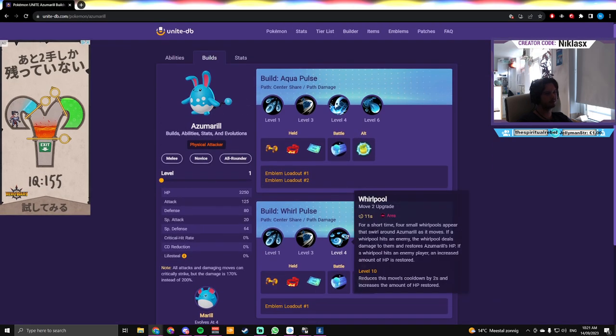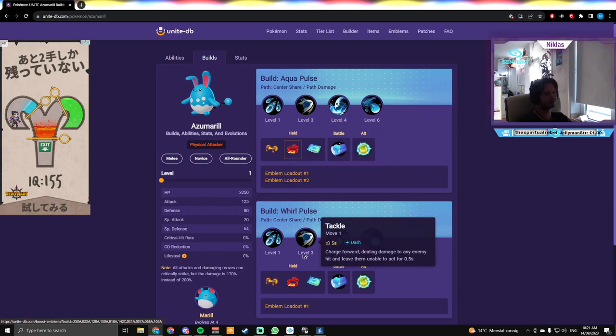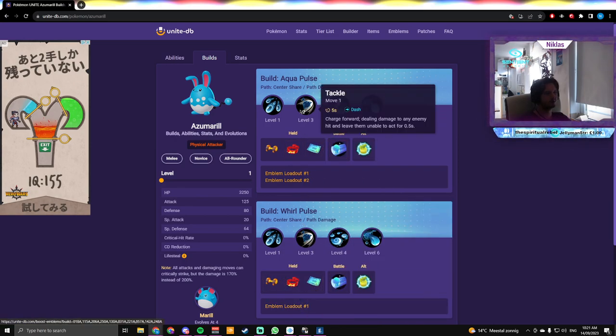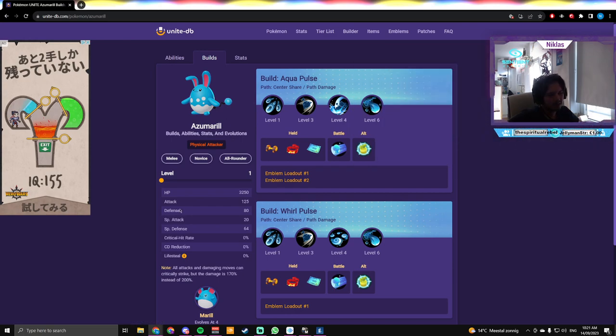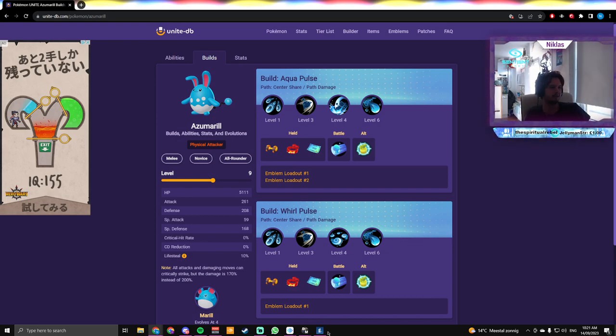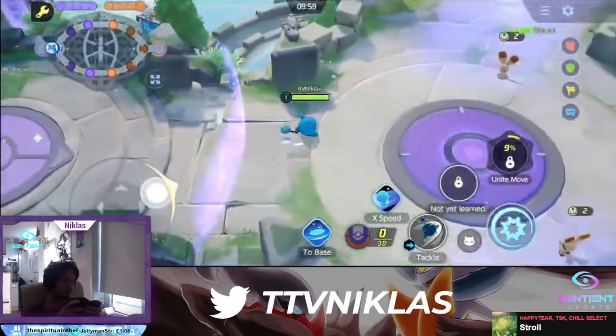The builds are Aqua Tail with Water Pulse, or Play Rough with Whirlpool — they're supposed to work together. The items are the same for both builds and you want to play attack and HP emblems. It's important to note that at level nine you get a bit of lifesteal, which is quite important for your 1v1 fights and sustaining in general.